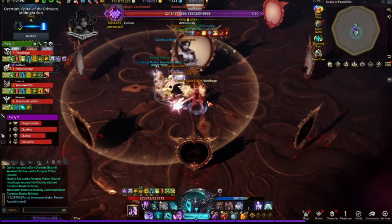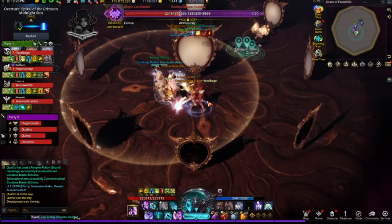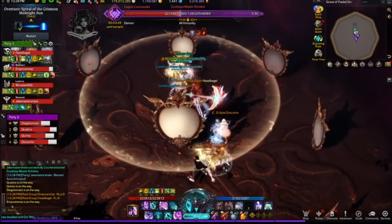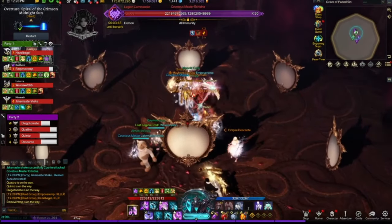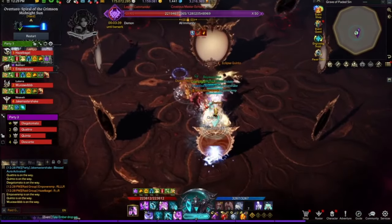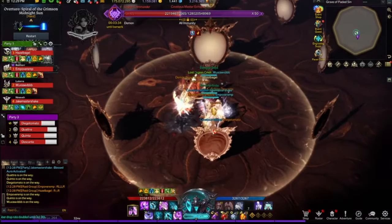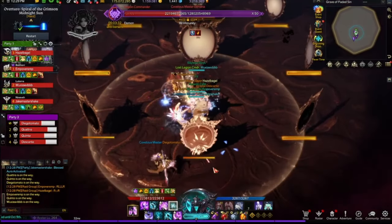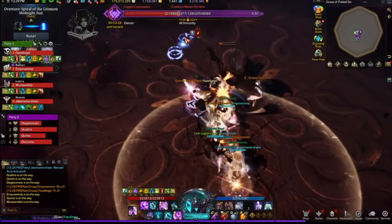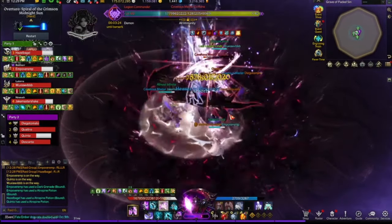I could have easily just turned on my thing and went to town, but I knew she was going to phase. So it is always better to save your gauge for when she's knocked down and you know it's a guaranteed DPS window. She was knocked down — if she was doing her animations for the Mirror Mech, there's no point. But here the whole point is to get Adrenaline stacks and then go to town — six Adrenaline stacks and then everything falls down.